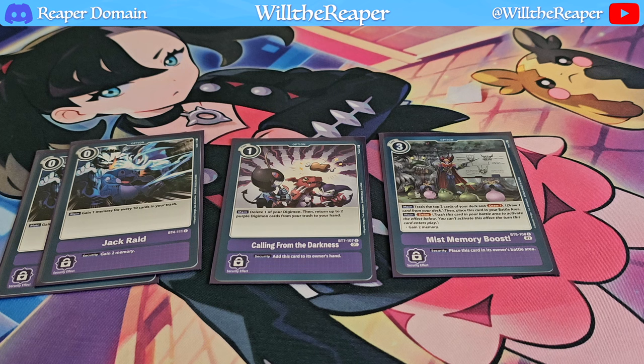Mist Memory Boost trashes 2 cards from your deck and then lets you draw 1 card, and you also get the delay — it's a memory boost, of course. It just synergizes with this particular deck very well, allowing you to trash more cards from your deck, which works with not only the deck itself but also with Jack Raid.